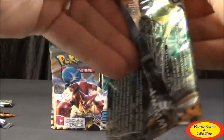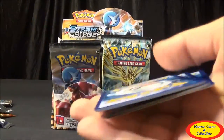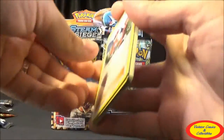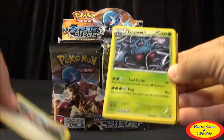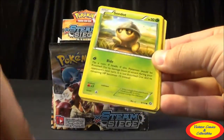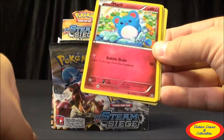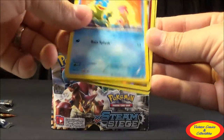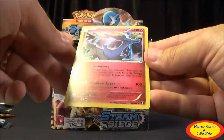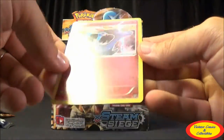Another Xerneas Break pack — seventh pack. Nothing phenomenal yet, which is unfortunate, but there are quite a bit of packs — 36 total. We have Pokemon Ranger, Tangrowth, Captivating Pokepuff, Fletchling, Seedot, Drifloom, Mareep, Shellos, Volcarona Reverse Rare, and then another Xerneas Hollow Rare. That's really nice.